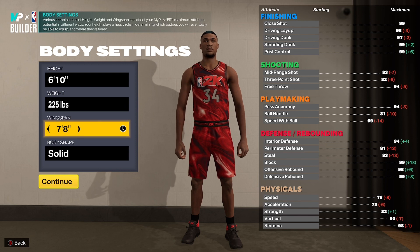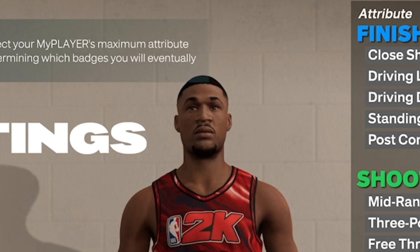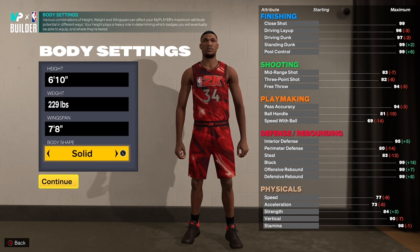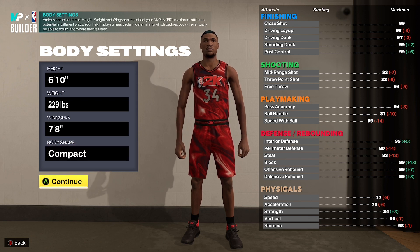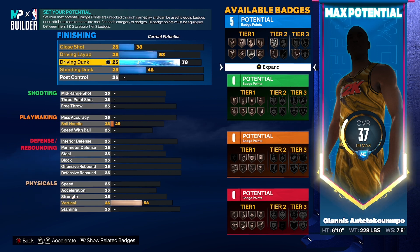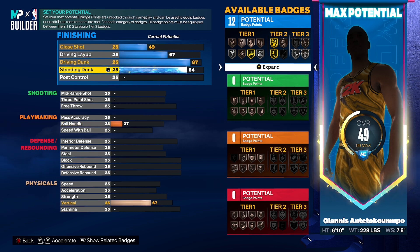Alright, enough being sentimental — I know a lot of y'all are thinking, 'This is a 2k24 build video, where's 2k24?' Listen, you can use this build in NBA 2k24. If you're new here and got any doubts, just know I'm official — I make the best builds every year, I go by the Build Guru. But let's get into it: you want to go small forward, 6'10 height, 229 for the weight, and then max wingspan.